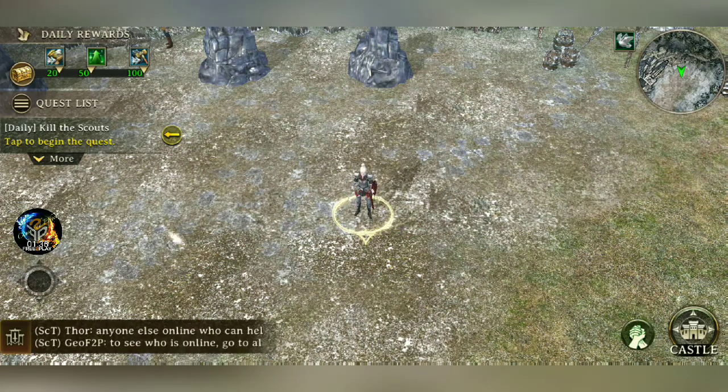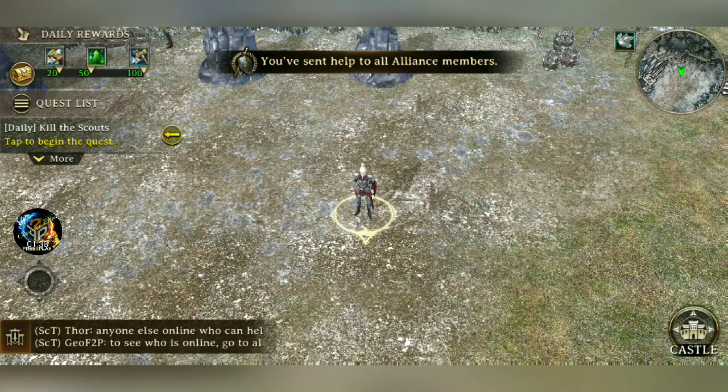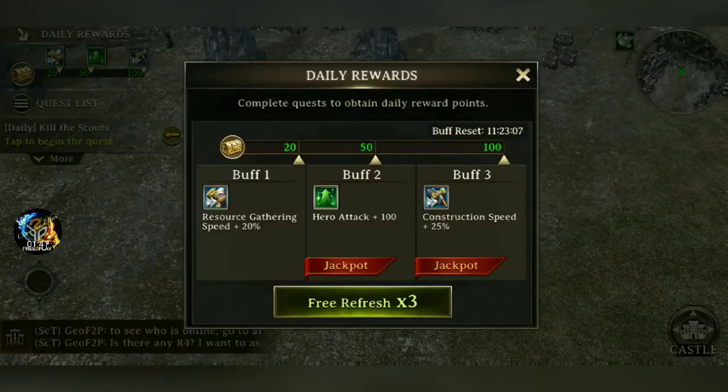Some of the benefits to town mode — the main benefit that you get out of town mode is these daily rewards. So as you guys can see, if you get 100 reward points — you're able to get certain buffs. You get a buff at 20 points, 50 points, and 100 points. And you can cycle through these buffs for free three times; after that it increments in silver cost.